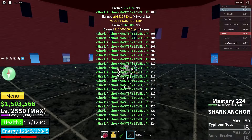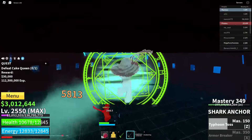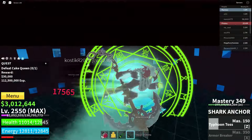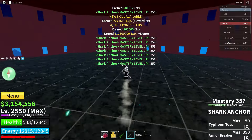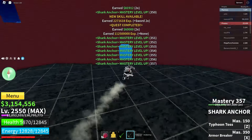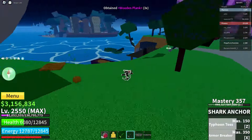After fighting a lot of cake queens, this is the last one for the video. All we need is one more mastery level before we unlock the final move — and boom, it's awakened! The final move is called Armor Breaker. It does 8000 damage, which is insane, and the ability looks way too cool.